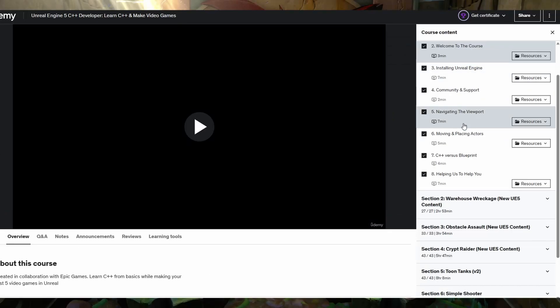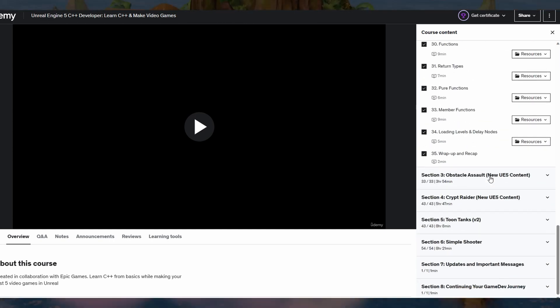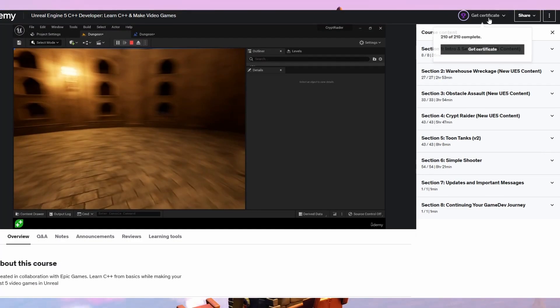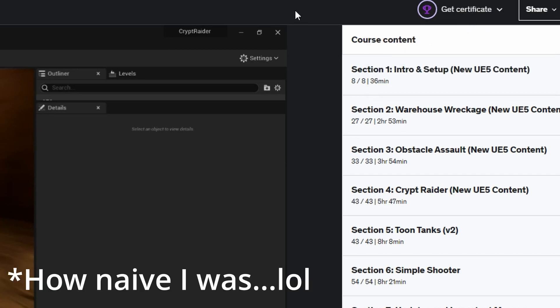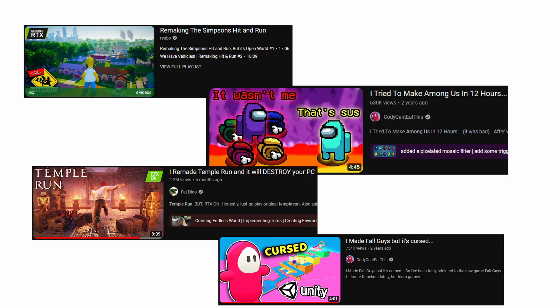The course was absolutely amazing and really highly recommended for anyone that wants to dive into Unreal Engine, whether it be C++ or Blueprint. After a few weeks of doing the course, I was finally ready to be a full-time game developer. So the question is, what will I make first? Rather than create my own game from scratch, I wanted to take the totally original approach of remaking a classic game and its mechanics.